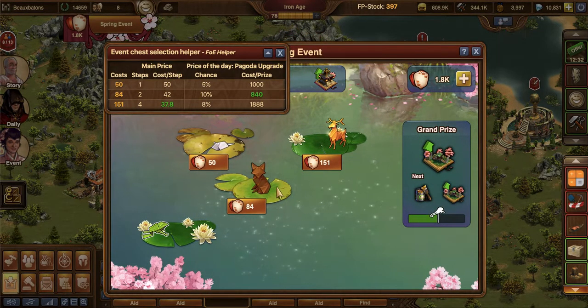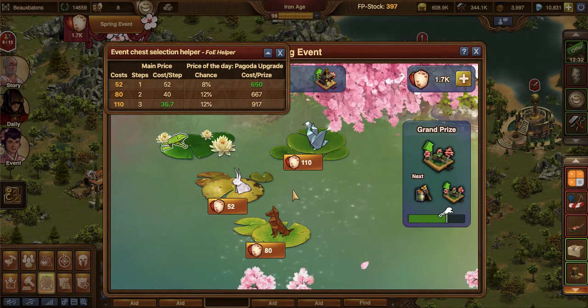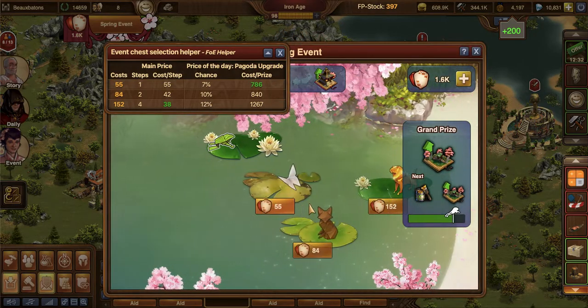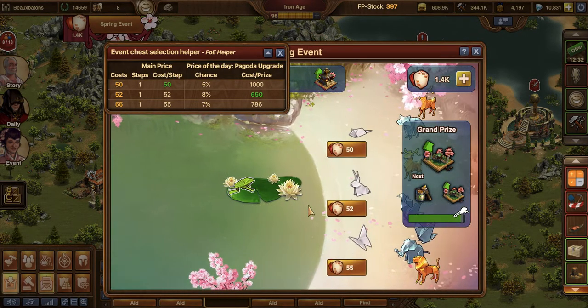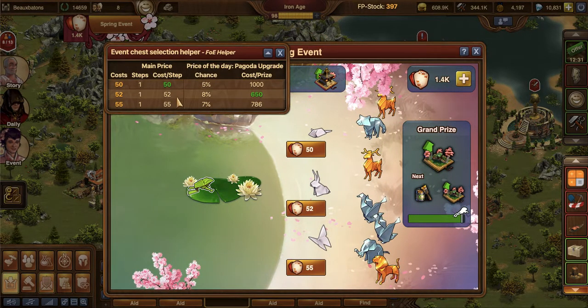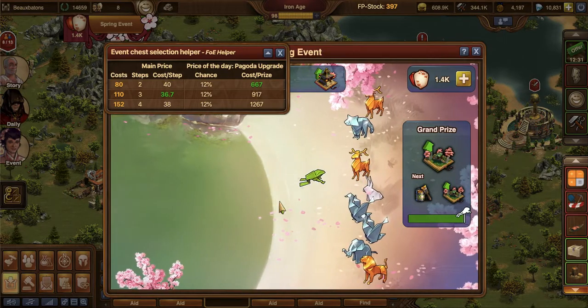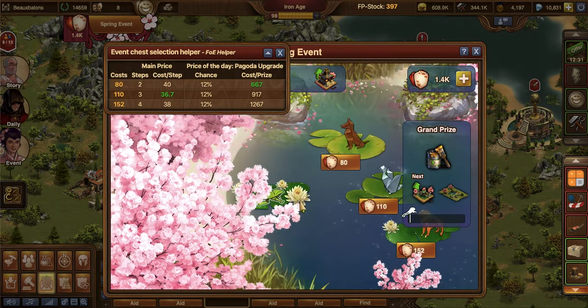Somebody actually asked me what is your biggest forge point producer, and I said my forge point bar — because right now I have no buildings that give me forge points, minus like two shrines that I got, and one of them was just this week from one of the daily chests. Let's see here. We could go with that, but let's go with the bunny because the bunny is so cute. And it was only two steps' difference. Okay, ready? Here we go. Oh no, we're at 1.4K with only three upgrades.